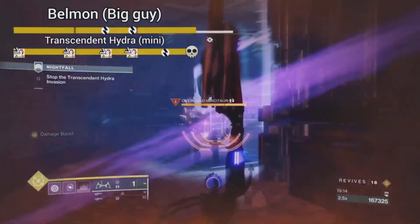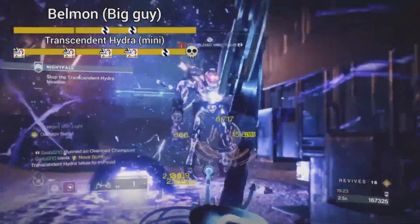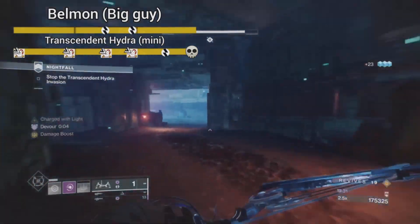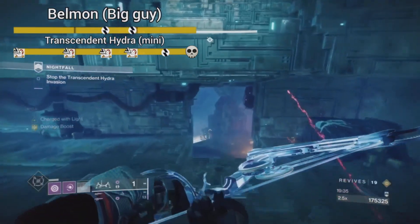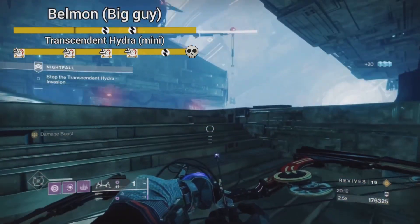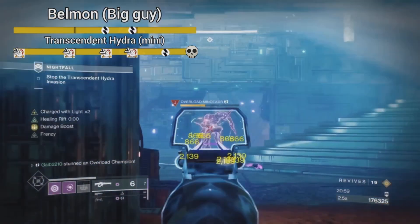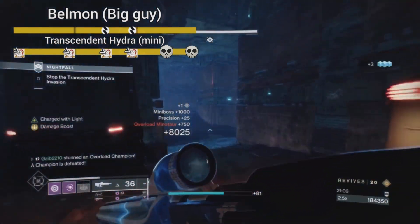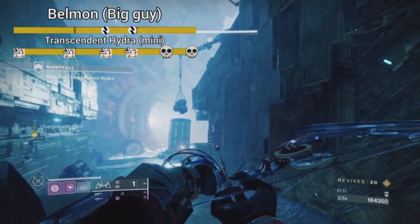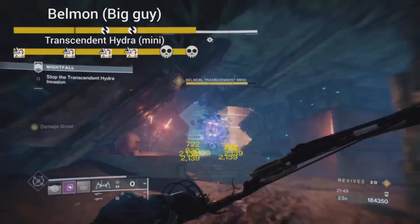I made a mistake and didn't burn him down - it was just one more Taipan shot away. So now I have to deal with the mini boss still present while handling overloads. To correct this, I bait the overload to the right-hand side room, clear some ads, wait for him to find me in that room, then run back to the original room. That gives me a clean line of sight to take him out in peace as he runs back. That's my best practice when I screw up the damage phase.